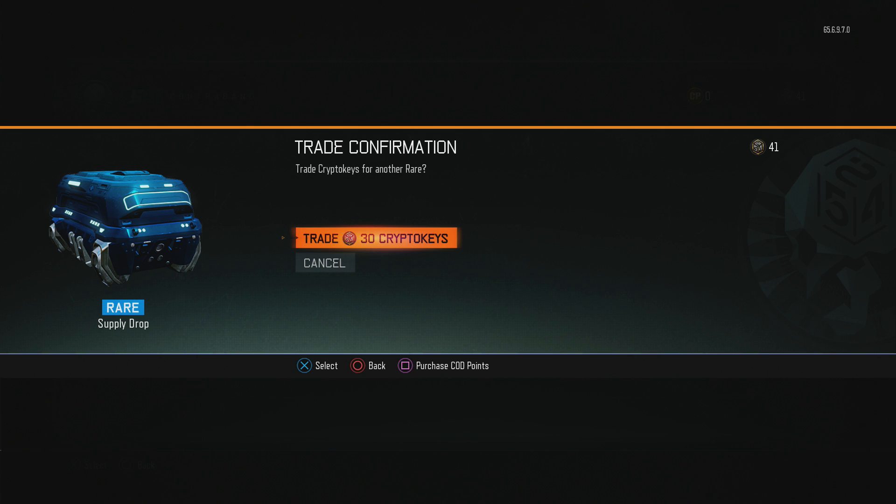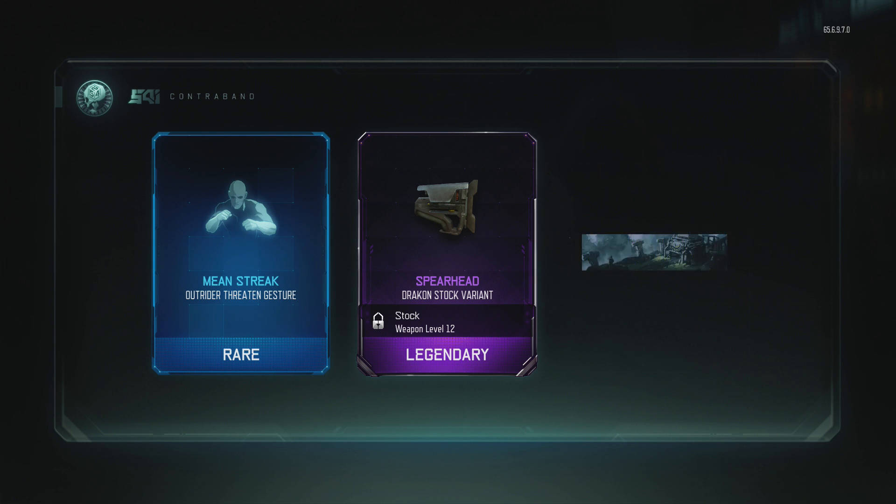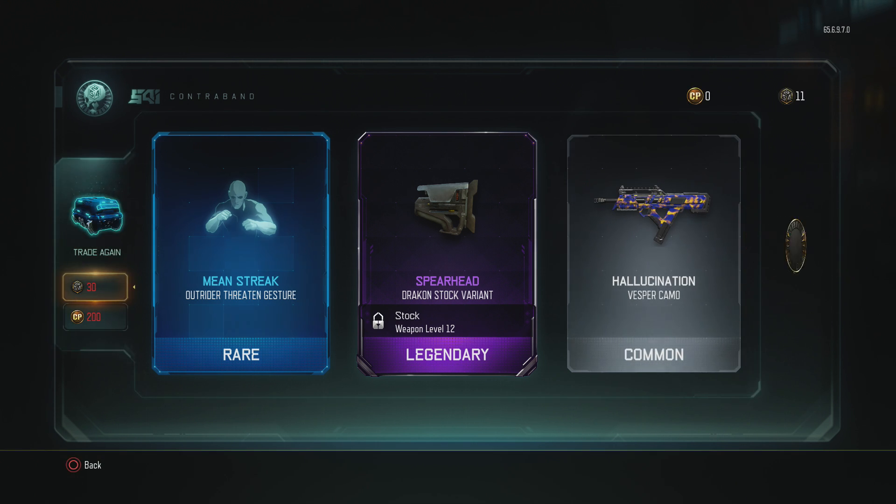This is the last time we can use a rare. Mean streak outrider threaten gesture, spearhead dragon stock variant, hallucination vesper camo.